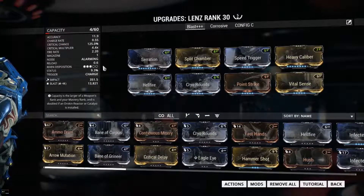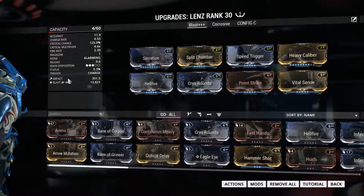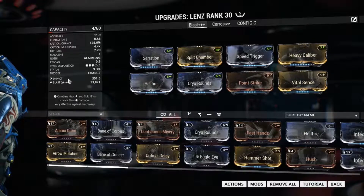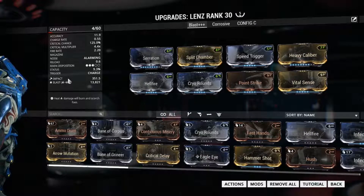It's a bow, in the loosest definition of bow ever conceived. It's an impact bow and cannot do slash or puncture damage at all, but it also natively does cold and blast damage. Naked, it has a quiver size of 6, but comes with a native innate ammo mutation, a 1.2 second charge time, and a high critical chance.